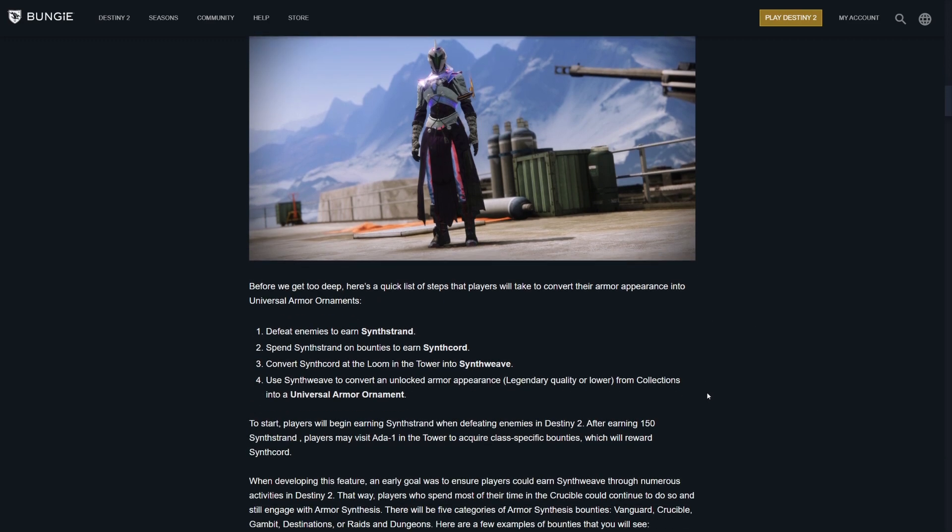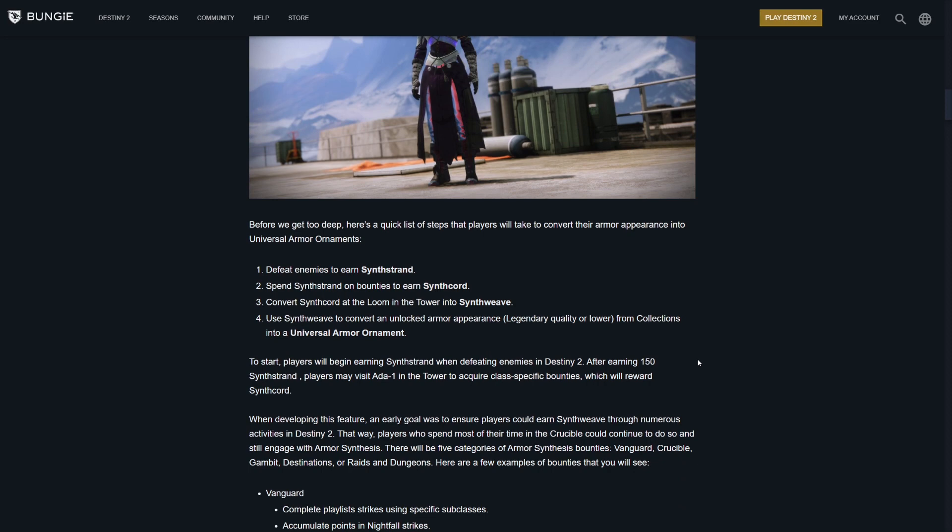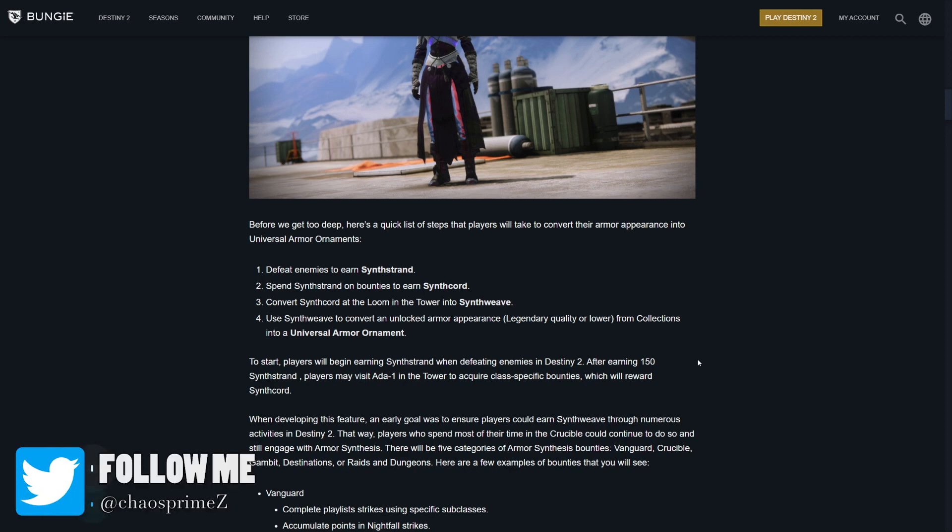So let's go through what you need to do. Right now in Destiny 2, you need to defeat enemies to earn the Synthstrand. Then you need to take that Synthstrand and do countless boring bounties to get Synth Cord. But then you have to convert that Synth Cord in the Loom in the Tower to get Synthweave. This isn't going to be a five-second process — this is actually a lengthy process. And there is a step four: use the Synthweave to convert an unlocked armor appearance of legendary quality or lower from Collections into a universal ornament.